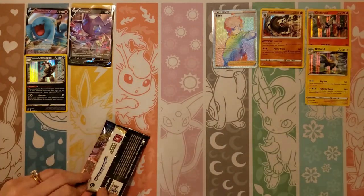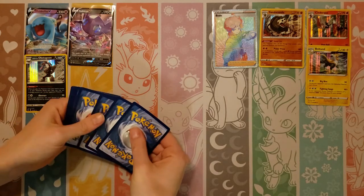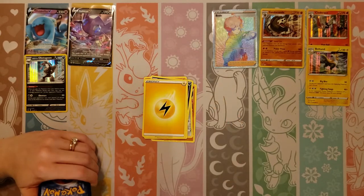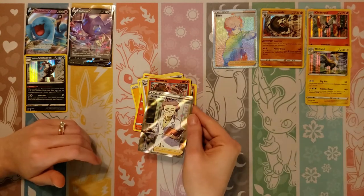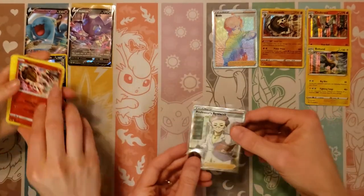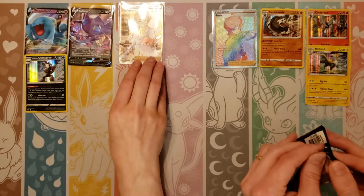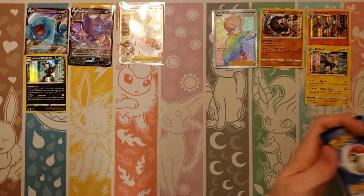I think last time I got three hollows in a row — three hollows early on. That Boltund's so good. Next pack: Mudbray, Ponyta, Scorbunny, Nickit, Chinchou, Lightning, Ferrothorn, Raboot, Lum Berry, reverse of a Heatmor, and — oh man, no way! That's the one we wanted. That's the full art Professor's Research! We now have the full art of that and the full art of Marnie, and both the rainbow versions of both. Now all we need is the full art of the Beedrill.